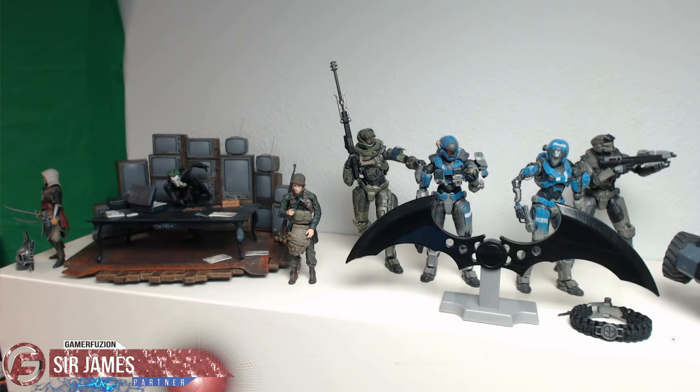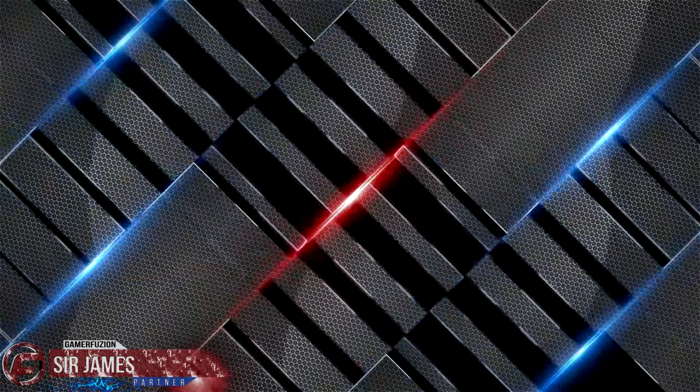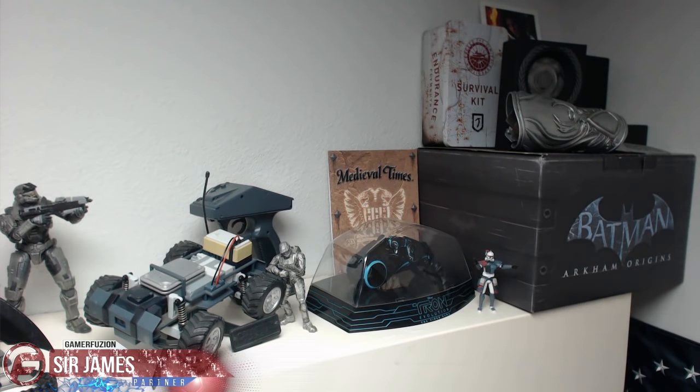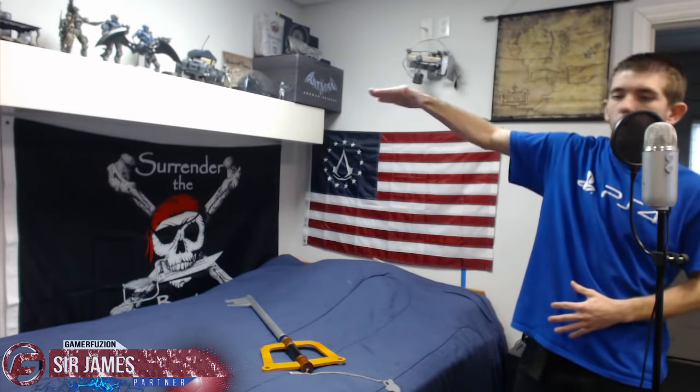I also have a figurine from Brothers in Arms: Hell's Highway collector's edition, a Halo Reach Noble Team action figure, the Batarang from Batman Arkham Asylum, a paracord strap from the Call of Duty Ghosts collector's edition, and the RC-XD from Call of Duty Black Ops. There's a Master Chief standing between the RC car and the Tron light cycle, the Tron collector's edition, a Star Wars figurine of Clone Commander Colt, a flyer from Medieval Times, the Batman collector's edition box, the hidden blade from Assassin's Creed Brotherhood, Gears of War collector's items, Tomb Raider items, and a lithograph of Lara Croft on the very top.